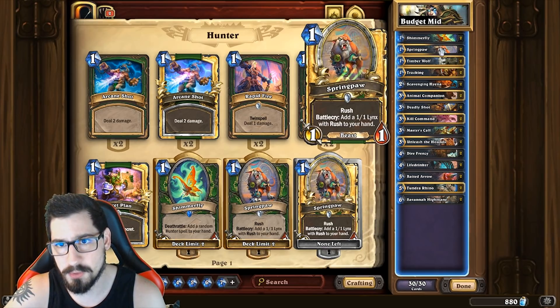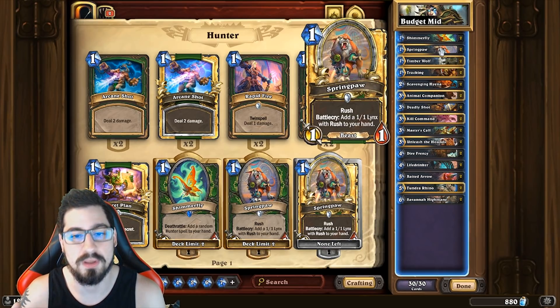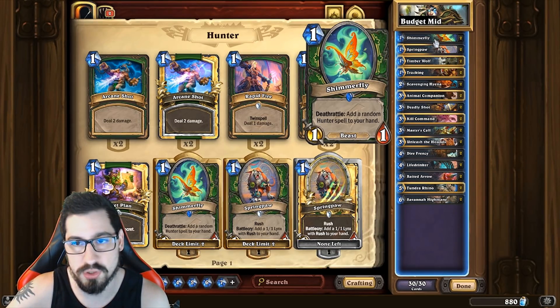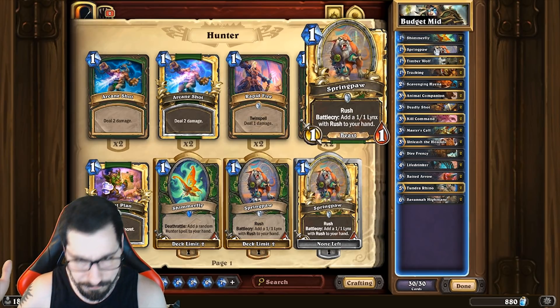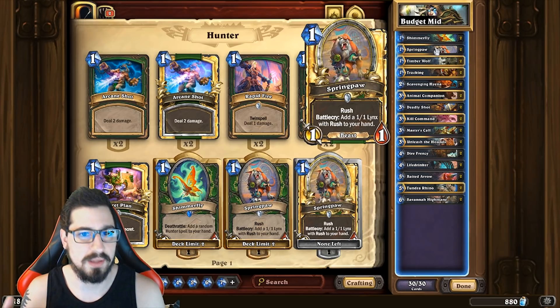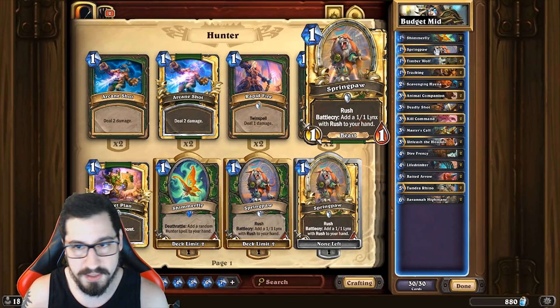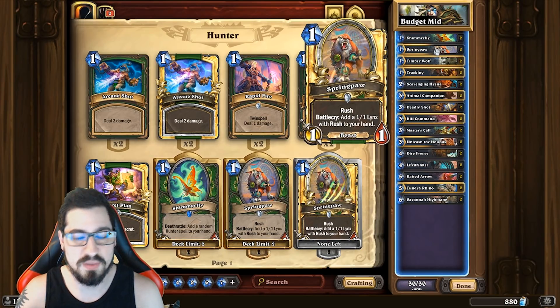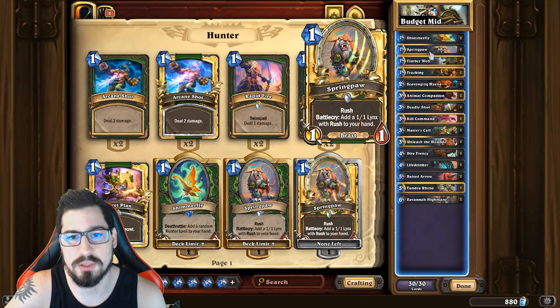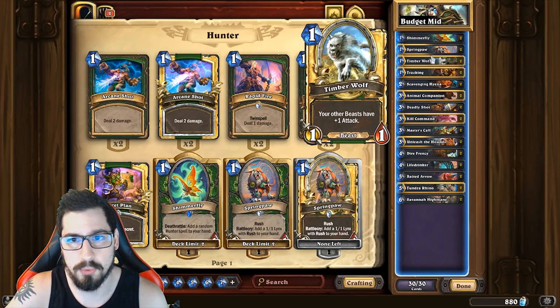Shimmerfly is also a decent Dire Frenzy target and a nice turn one play. Normally we don't like playing Spring Paw on turn one — we like rushing it into a minion or buffing a Scavenging Hyena. Spring Paw is the bread and butter of the early game, whether it's Timber Wolf + Spring Paw, Leoc + Spring Paw, or Spring Paw with Scavenging Hyena — there are tons of combos to clear minions or add pressure.